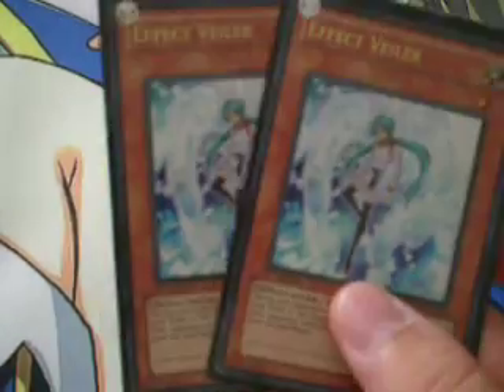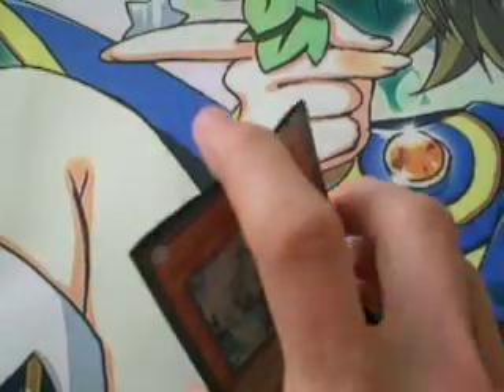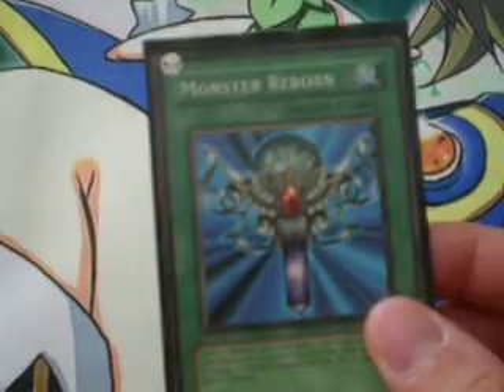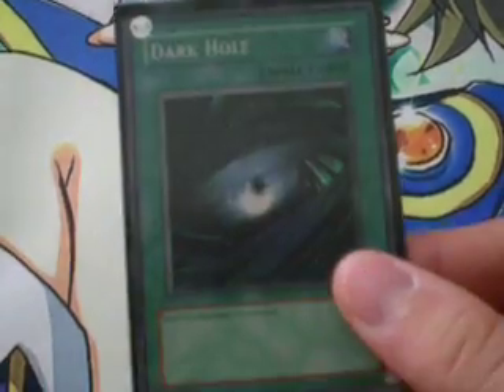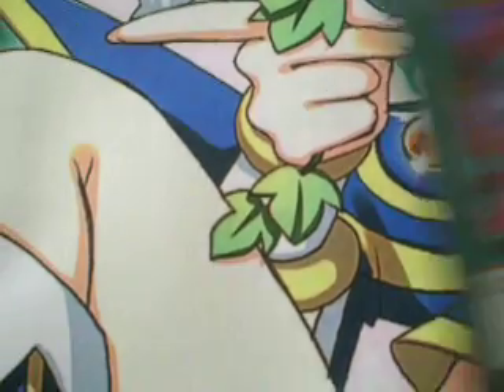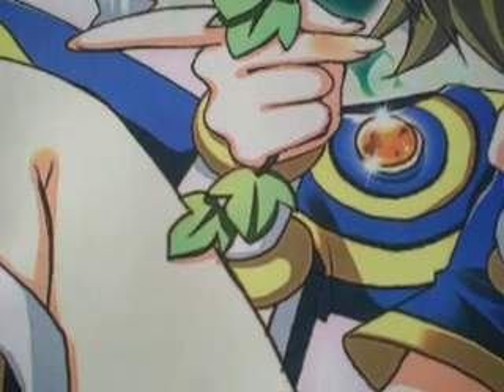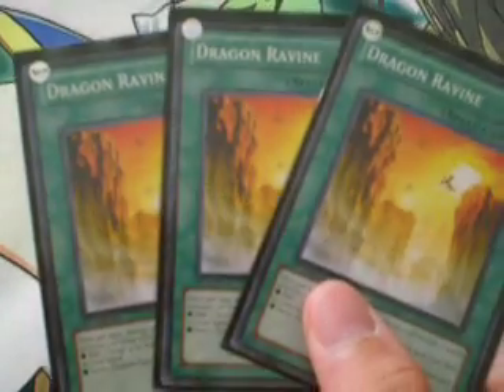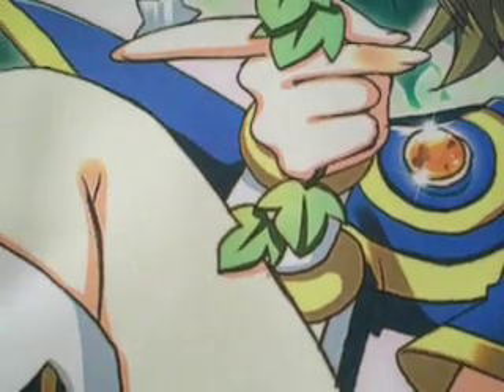We're also running two copies of Effect Veiler — usually you're just using them to shut your opponent down. Monster Reborn. Dark Hole. Mind Control. Pot of Avarice — be careful what you send back; you want to be sending back your Vajrayanas and Duxes, mostly. We're running three copies of Dragon Ravine — this is great for burying dragons, and it also gets you your Dux. One copy of Terraforming — you can search it out, make sure that we have it, because it's pretty crucial.